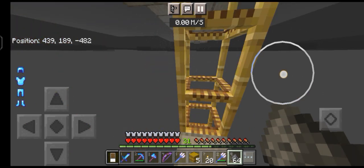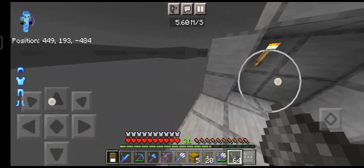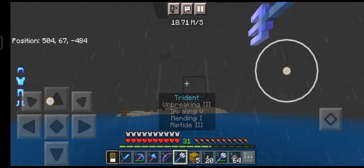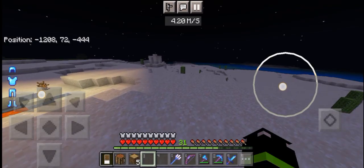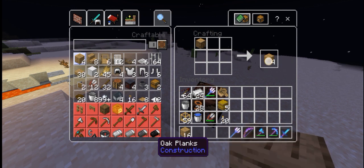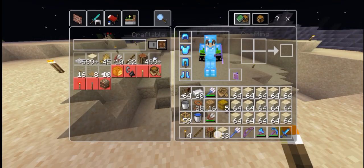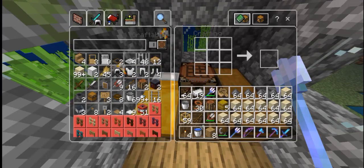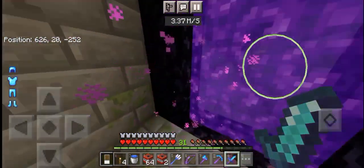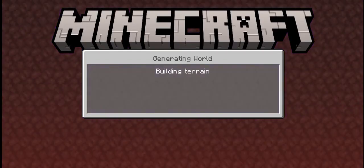I'm going back to my house to check the chest for sand. I don't have any, so I'm going to the desert to get more. I'm here at the desert. I got a couple stacks of sand and we're ready to go back to base. The only thing left to do is craft the TNT. I now have a full stack of TNT — let's go to the nether to get ancient debris.